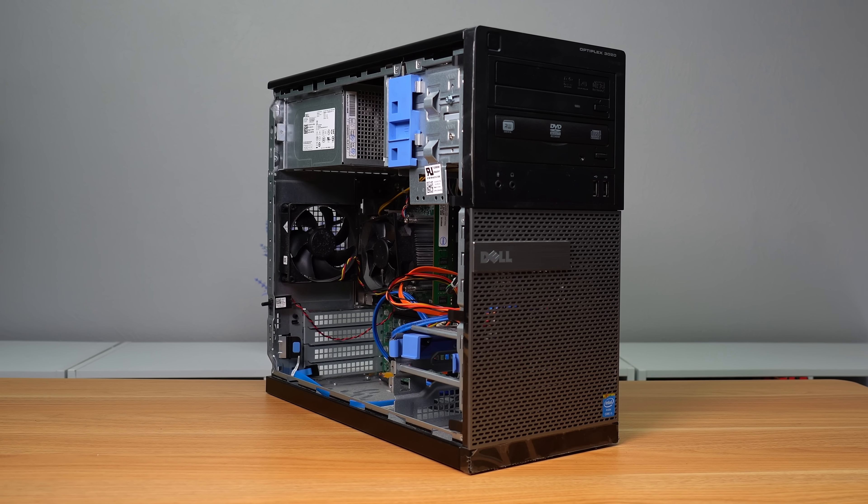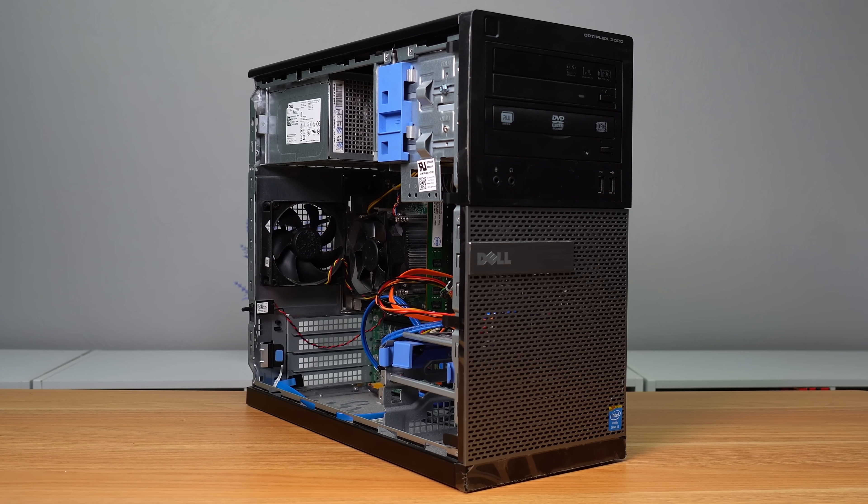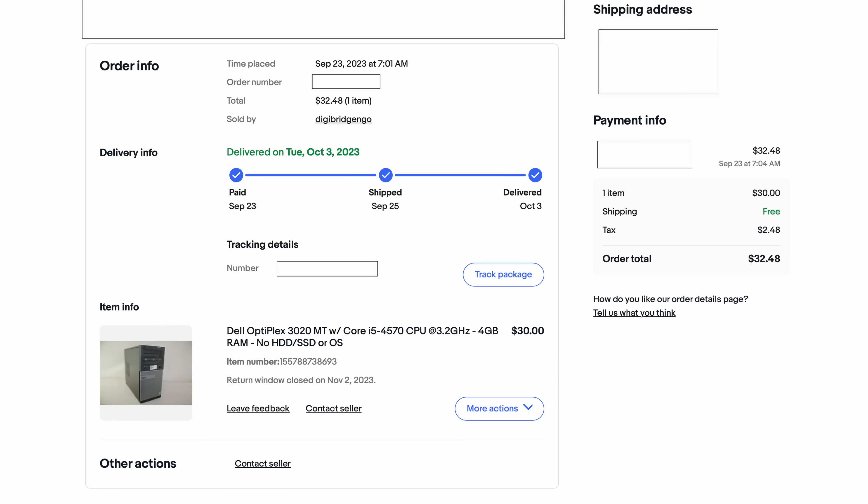Unfortunately, this listing does not come with an SSD or even a small hard drive. They had it listed for $40 with free shipping, but I felt like the listing was kind of lacking. So instead of trying to find a better listing, I simply sent an offer for $30 and hoped they said yes. And sure enough, they accepted the offer and sent the Optiplex my way.